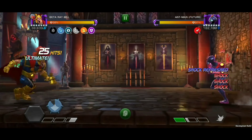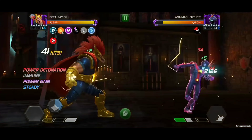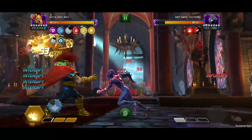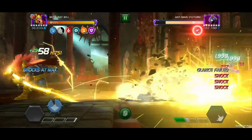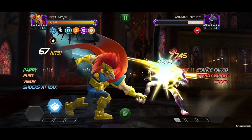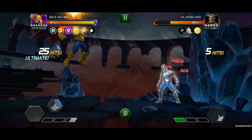From here, make your way back up to special 2 and launch again to stack on more shocks. Reset your buff pause once it falls off to max out your shocks and finish your ramp. Then switch to medium starting combos to burst the opponent down with massive special 1s until they're knocked out.